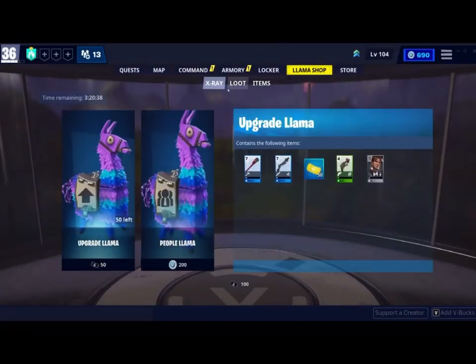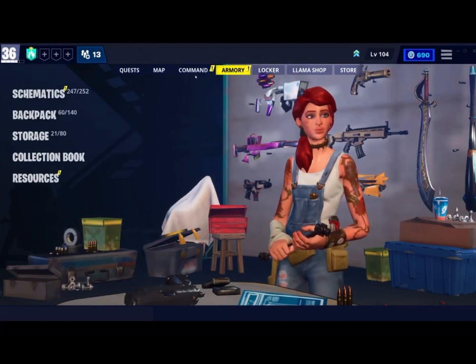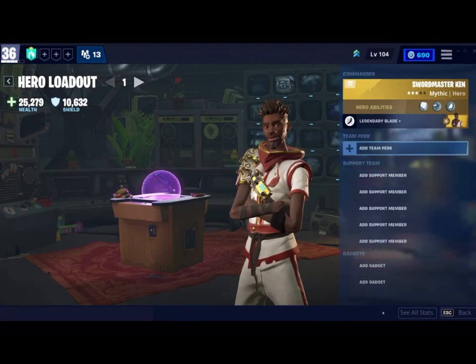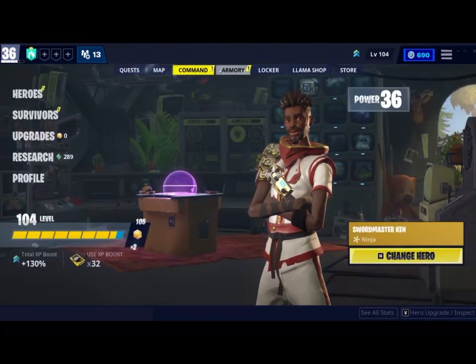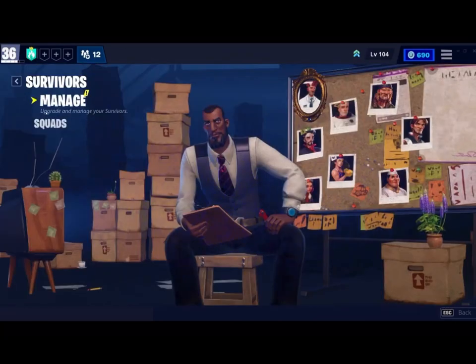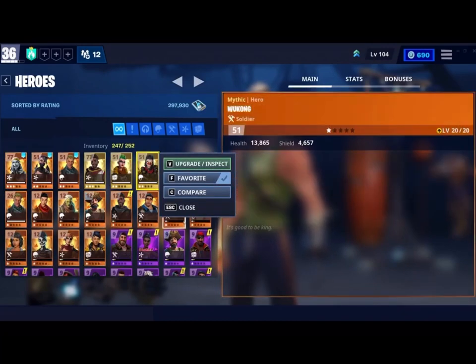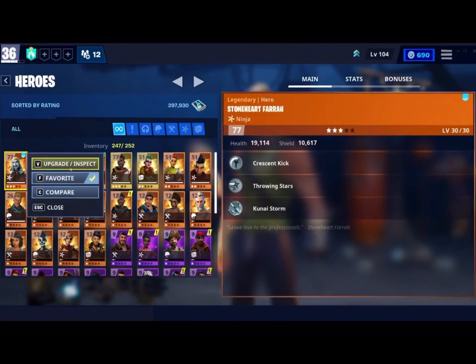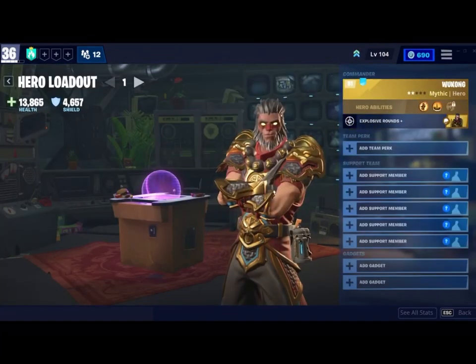First, you'll have to get this thing called Soaring Mantis right here. How you can get Soaring Mantis is by buying a character from the shop. The character that you will need to get is Wukong. If you buy Wukong, you will get Soaring Mantis.